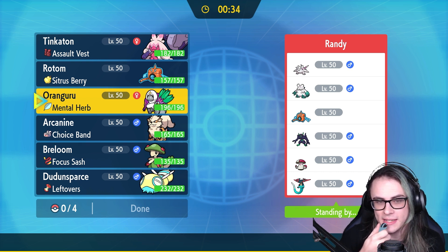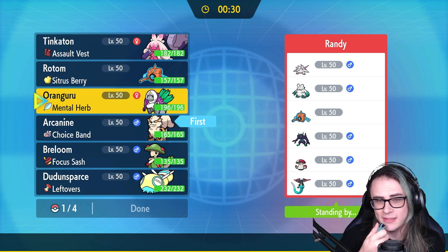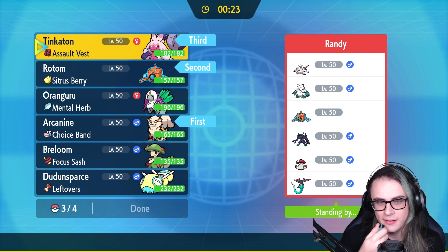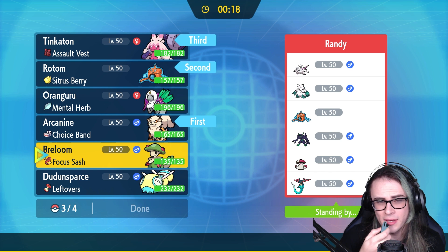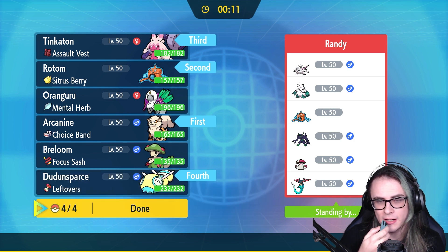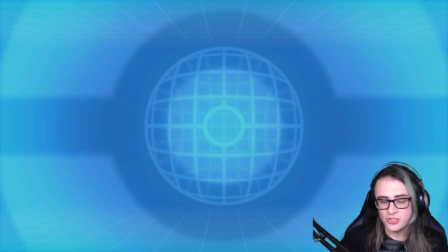As far as my lead goes, I'm definitely leading with Arcanine, considering my opponent has the Hail core. I'm going to lead off with Arcanine and Rotom, bring Tinkaton in the back for certain, and then I think I'm going to bring Dudunsparce for now. I want to wait and see how weak my opponent's team ends up being to Breloom. At least for the first match.